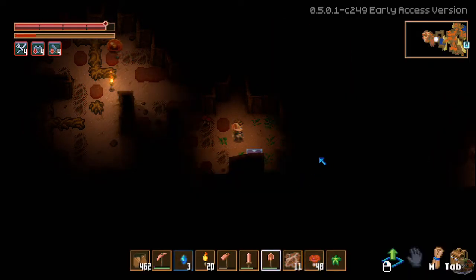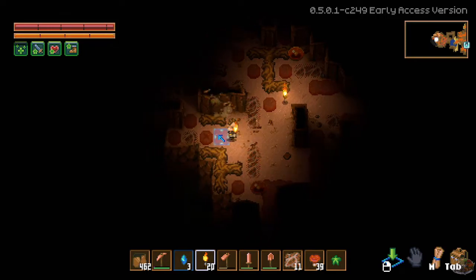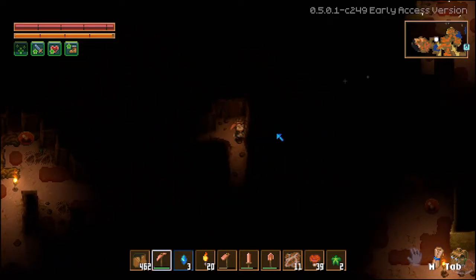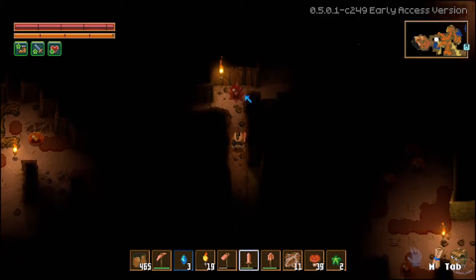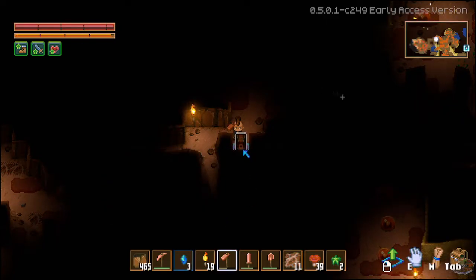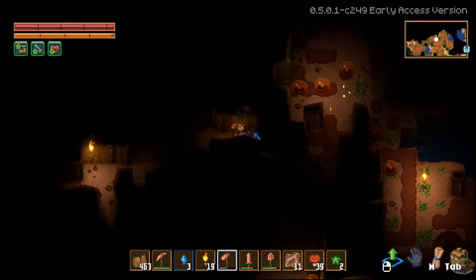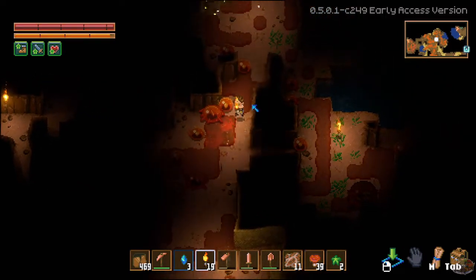Let's get some food in us here. So many mushrooms — a very good source of food honestly. We're actually pretty far from where we started here. Requires copper key — so let's carry that with us. Okay, so we need copper keys. We got special boxes here.